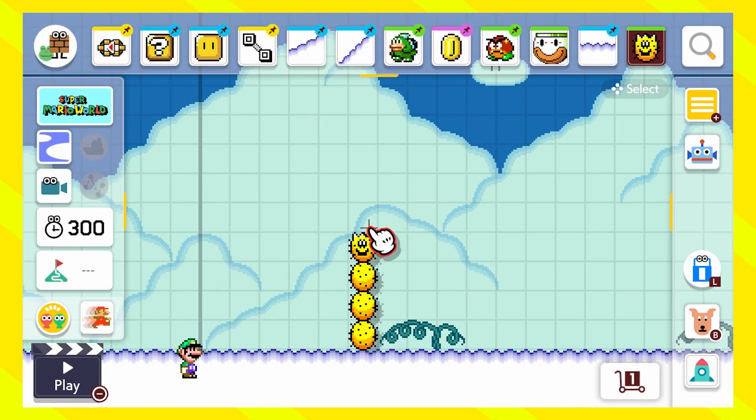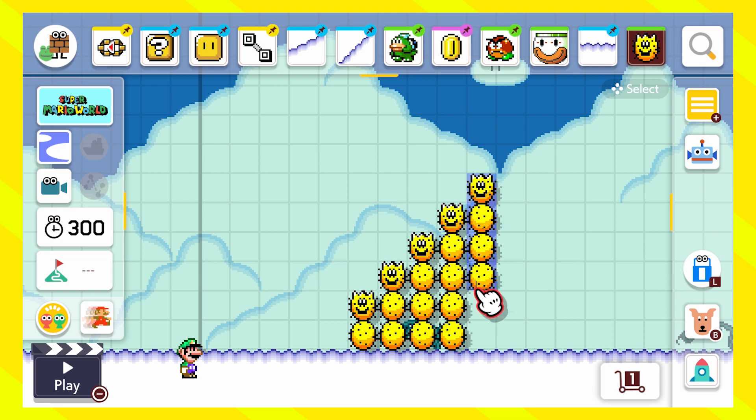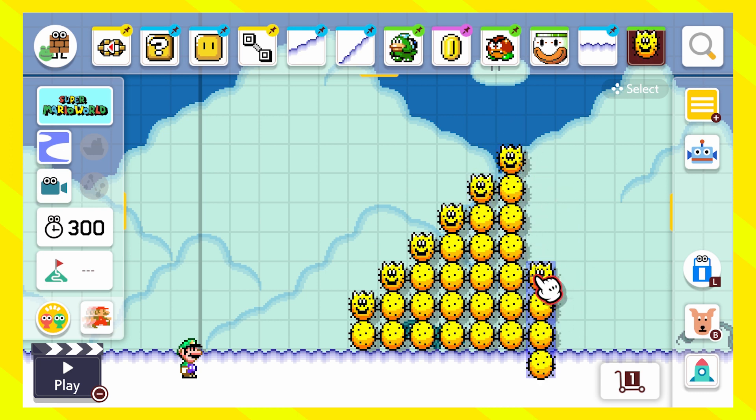Next up is the Heights. You can make Pokés 2 blocks high, or 8, or maybe even 10 — you will have to test it. You can make them really high, and you can make a staircase with the Pokés and then you have to spin jump up. I know it doesn't sound like a fun idea, but you have to try this one because it's way more fun than you would imagine.